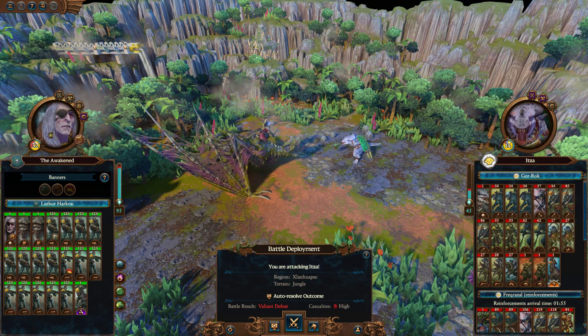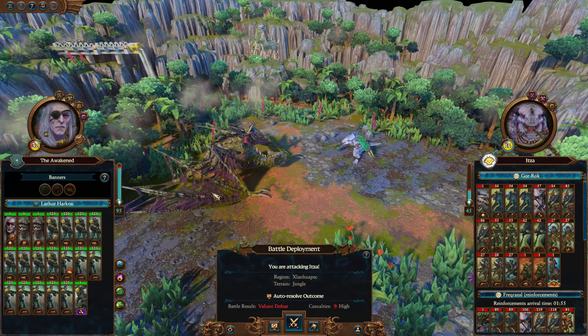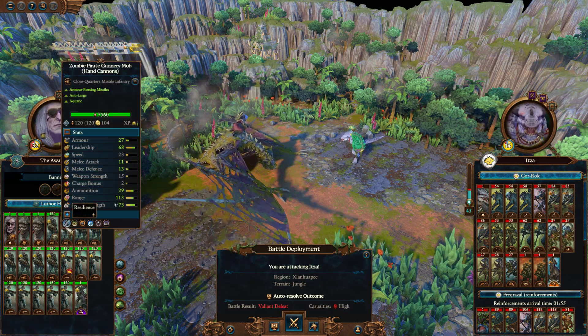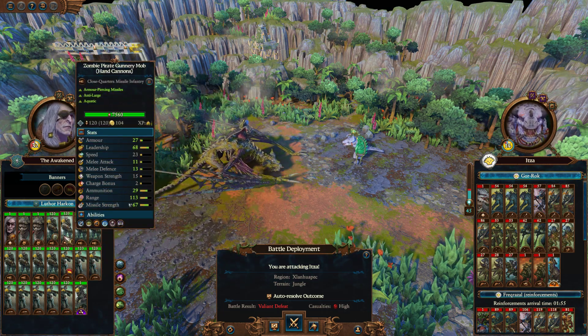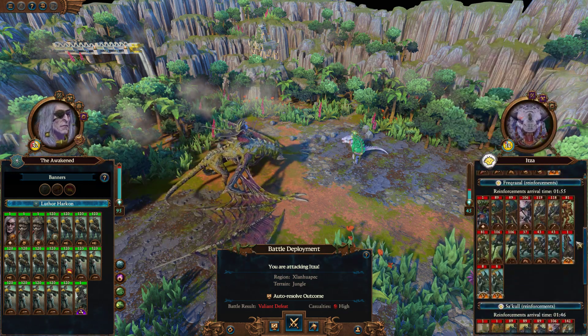Hey, JimTotterWar here, and today we're doing a Rate Your Doomstack video. This was sent in as a Rate Your Doomstack video. We've got Luthor Harkon here with what he called a Gunnery Mob Doomstack, where half of it is Zombie Pirate Gunnery Mob hand cannons and the other half is hand guns. We're going up against three armies of Itza.